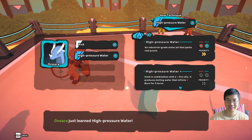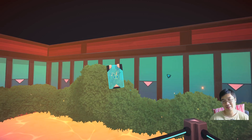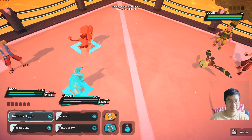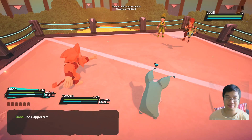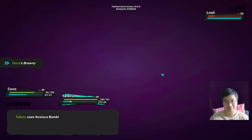Look at this, that's cool! I pressure water. I'm able to defeat the trainers with minimum HP loss, which is really good, so I don't have to run back.